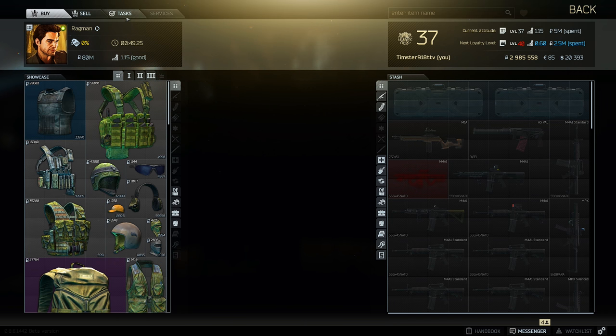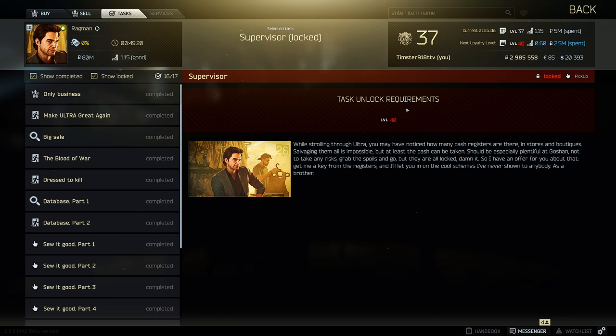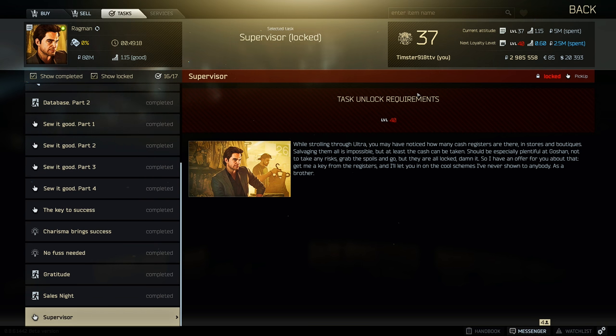The second thing you have to do is complete all of Ragman's tasks up until his very last one, which is called Supervisor. As y'all can clearly see right now, this is how it looks once you get there and you're not at that level yet — it'll just tell you that it's unlocked.